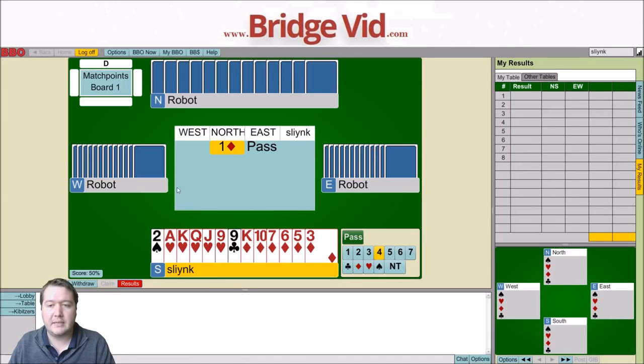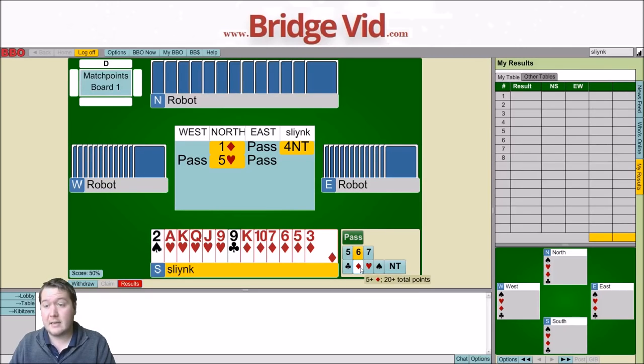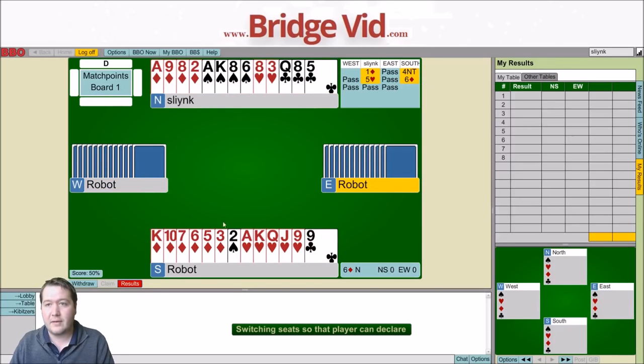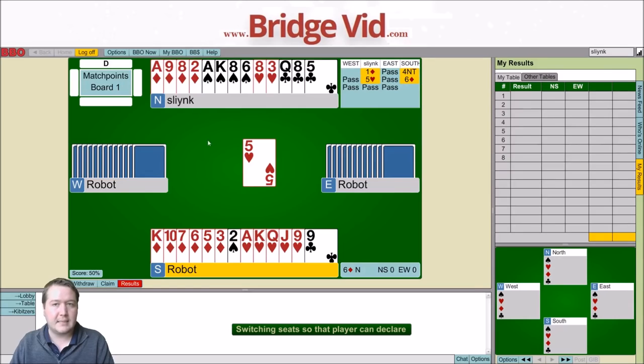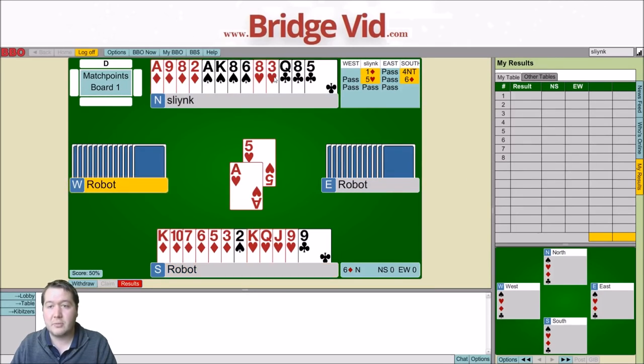I'm too worried that the auction might get weird. With humans I'd bid a heart and I'd probably know my agreements, but here I'm just going to keep it simple. My partner's got two key cards without the queen, so we're off an ace - we'll just bid six diamonds. If my partner had three aces I was going to bid seven no trump, because this hand is going to take 13 tricks. It doesn't matter if we're in diamonds or not given how unbalanced my hand is.